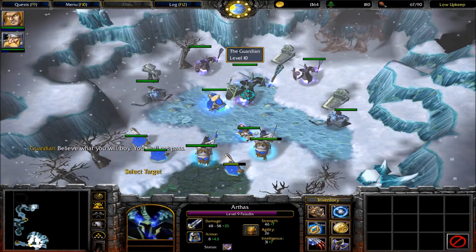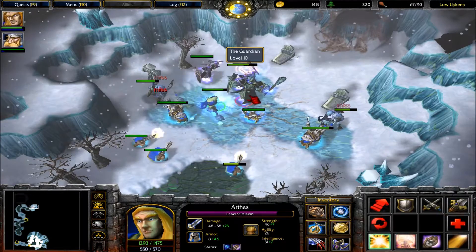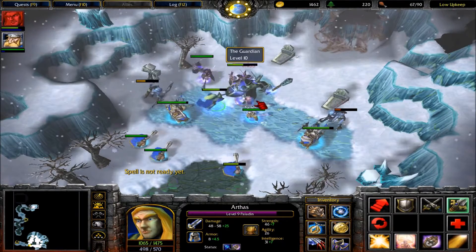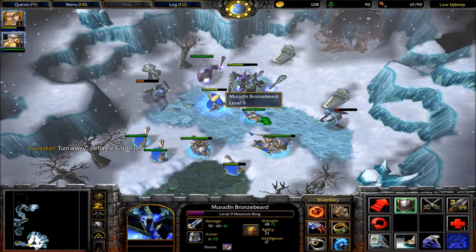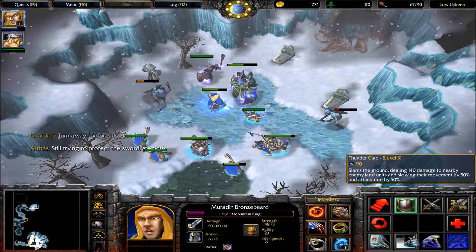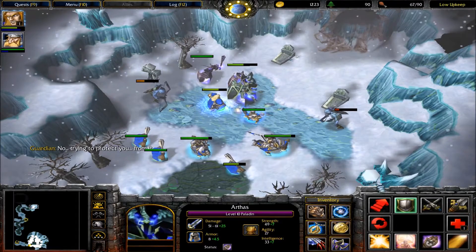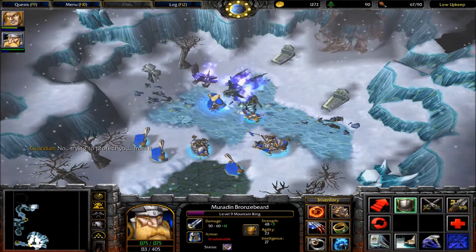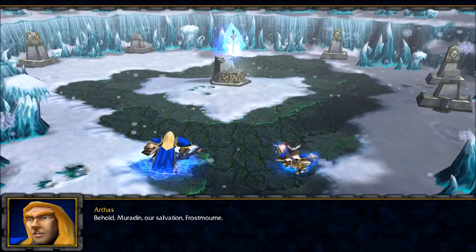The guardian insists: 'Believe what you will, boy.' Using Thunderclap — we don't have his avatar ability up. We should kill this guardian pretty easily. And there it is: the sword. The guardian pleads: 'Turn away before it's too late.' Arthas says: 'Still trying to protect the sword, are you?' Guardian: 'No — trying to protect you from it.' And we find it: Frostmourne. Behold — our salvation.